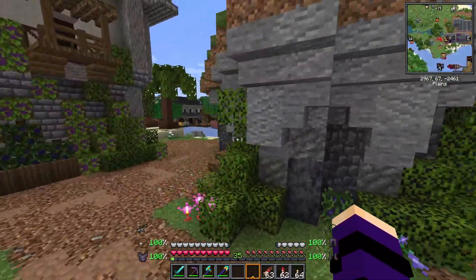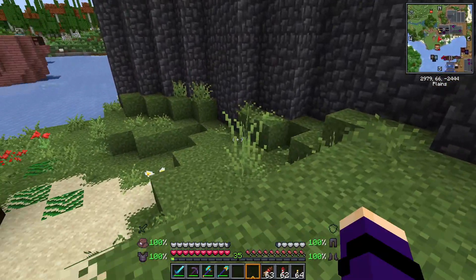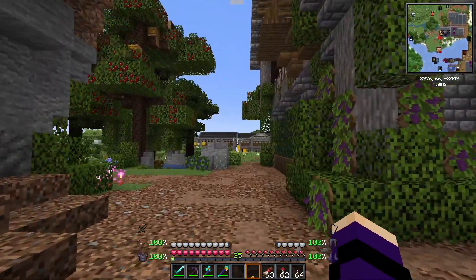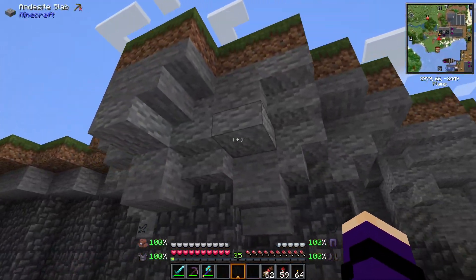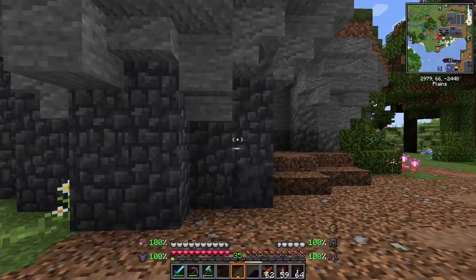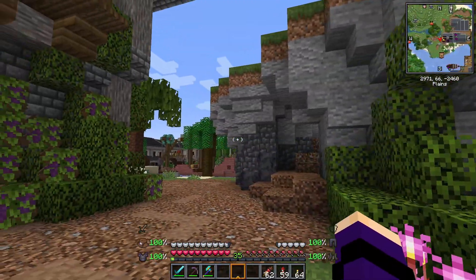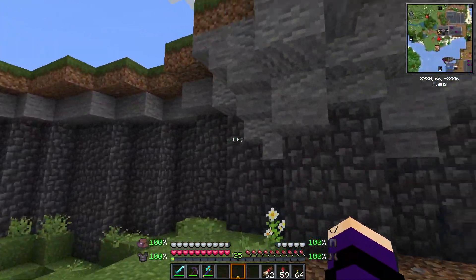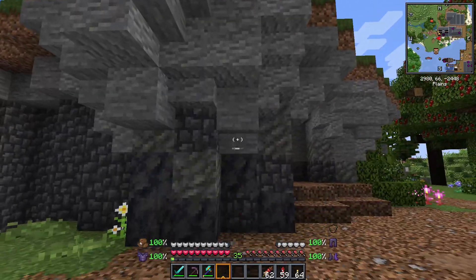Now I have to put in all the decor bits and figure out where the stairs are going to sit and how I want each area to look. I also left off last video not sure if I wanted to add more grapes to this wall — I did in fact go through and add more. The wall felt very empty so I just decided to put more on there. Texturing really just brings everything together.